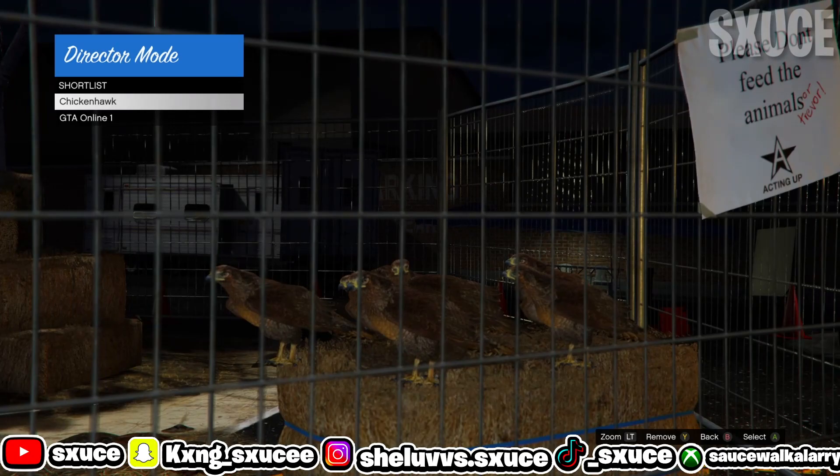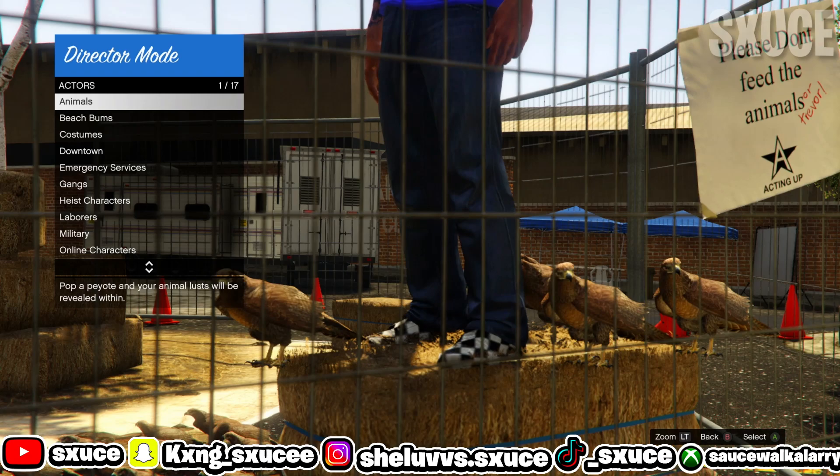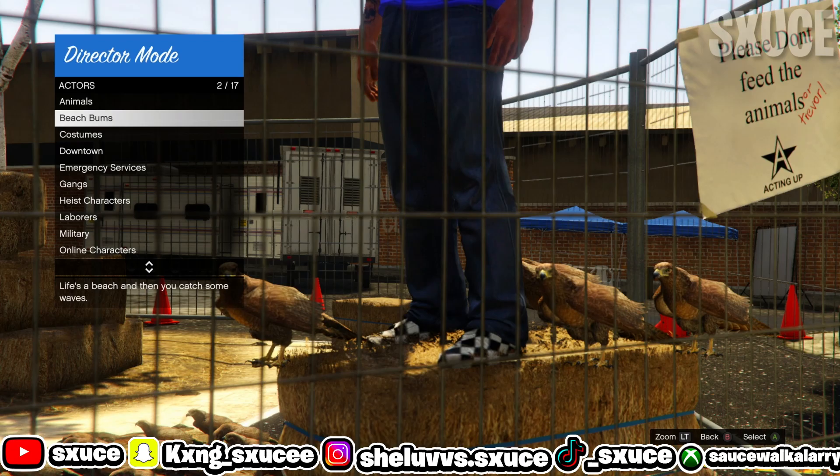When your character goes on top of the haystack, like this, go ahead and take the rubber band off your controller. Then go back to Actors. If you're new to the DM glitch, I suggest you stick between only Beach Bumps and Emergency Services. If you know what you're doing, you can try the other options. But if you're new, stick in between only Beach Bumps and Emergency Services.